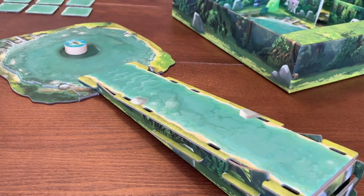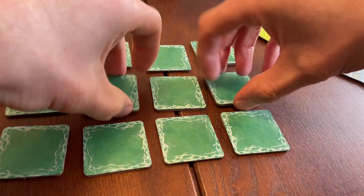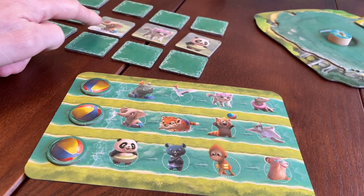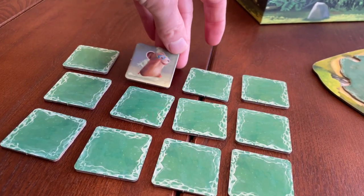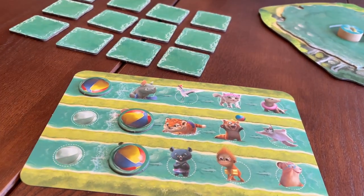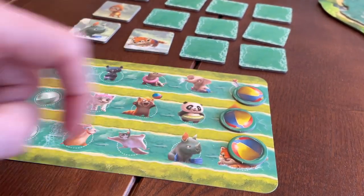Turtle Splash sees players flicking a wooden disc down a cardboard slope aiming to land it in the centre of the pool. Depending on where you land you'll get to flip over one, two or three animal tiles. Thematically the turtle is splashing the animals and revealing them from their hiding places. The aim of the game is to flip over the correct animal tiles in the order shown on your unique player board. Whenever you flip a tile which corresponds to the next animal on your board you can advance your marker one space. If you don't find any corresponding animals you gain a rubber ring which allows you to flip an extra tile on your next turn. All tiles are flipped face down again at the end of your turn, so you need to memorise the positions of the various animals — and of course your opponents will be watching and remembering too.